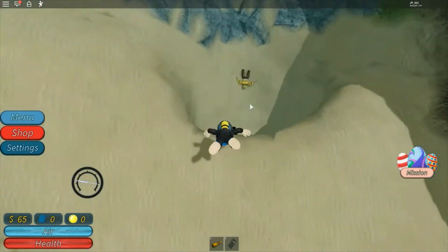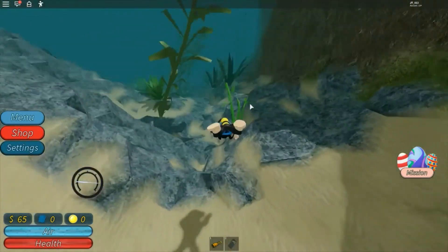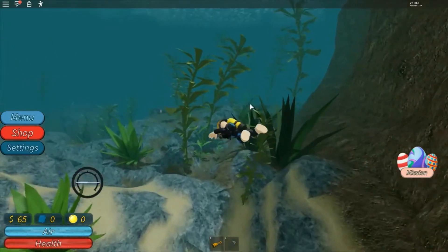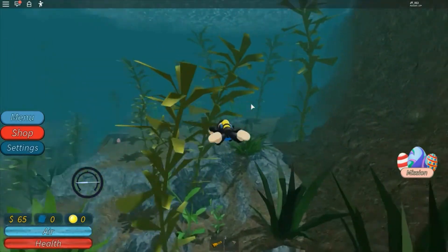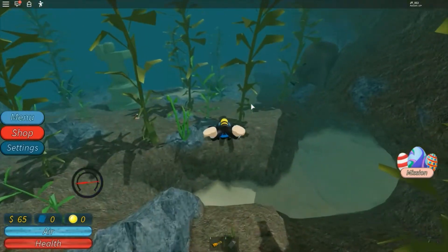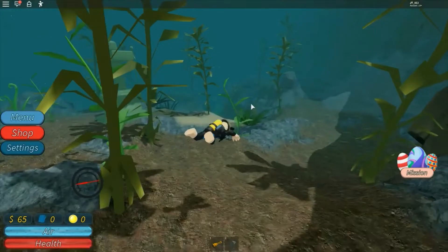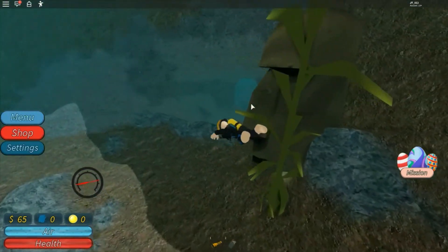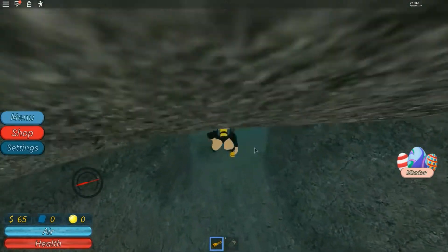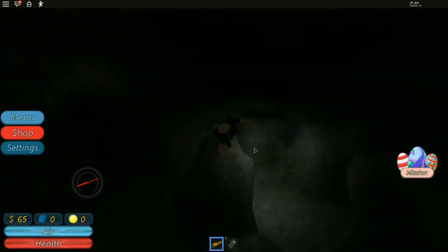There's our dead friend. So if the items do not spawn back, it looks like you're going to have to find almost every single one in order to get everything. That may not be the case, but right now I'm having a tough time finding stuff. I've got the flashlight.